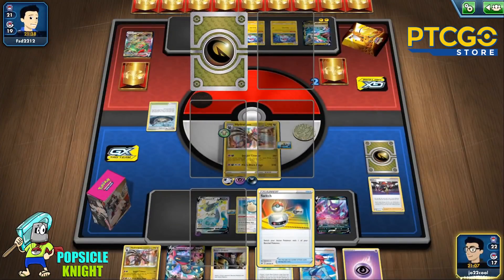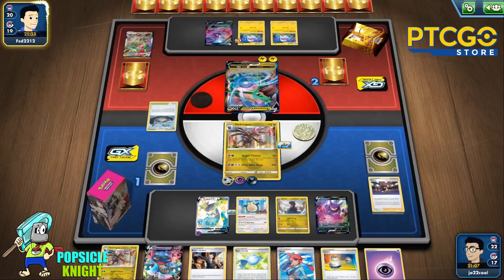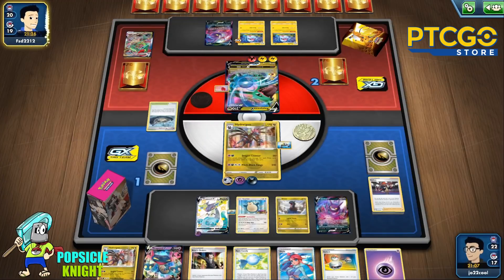We have Skyla to evolve into Dragapult VMAX, and we'll just knock out this Rayquaza VMAX for 320 damage, getting us three prizes. The plan is: even if they knock out our Hydragon, we can evolve using Skyla into Dragapult VMAX, energize it with the last energy, and then knock out that Flaffy on the bench to get our last prize, winning us the game.